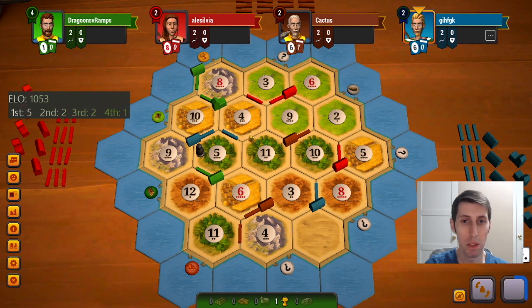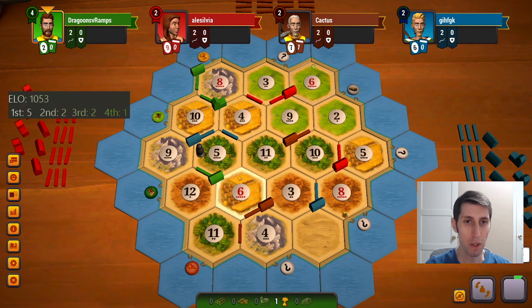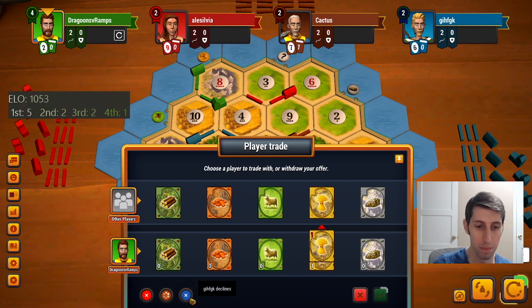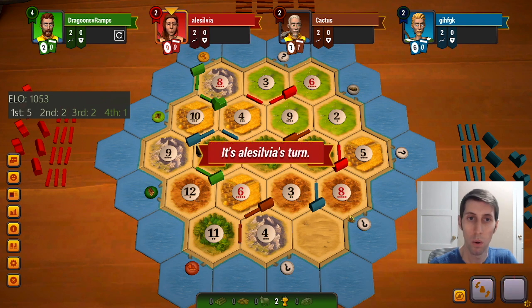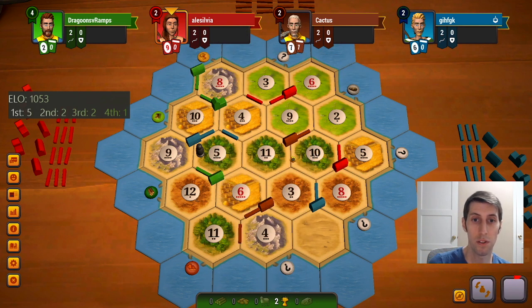Blue really needs sheep to be able to settle there. Other than that there's not going to be that many good settlement spots running around — I guess this 11-4 also, but not many others. Let's see if anybody randomly needs wheat. Highly doubt it, but you never know. Worth a check. And there goes blue. Well that's too bad. Now other people will take advantage.